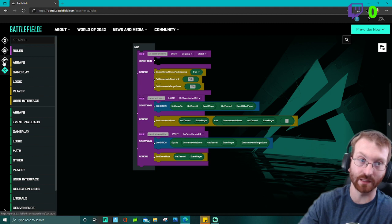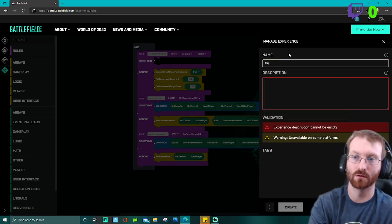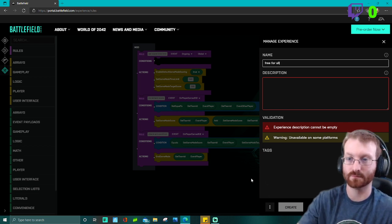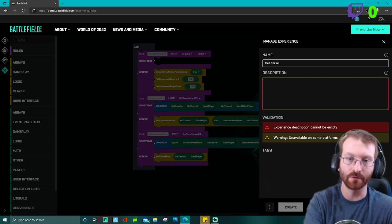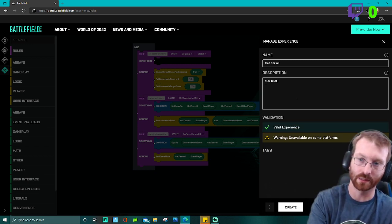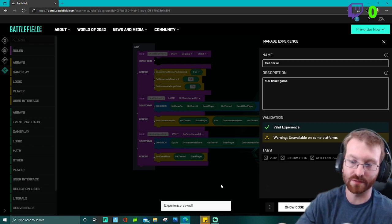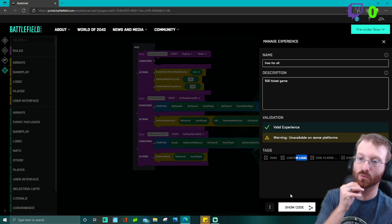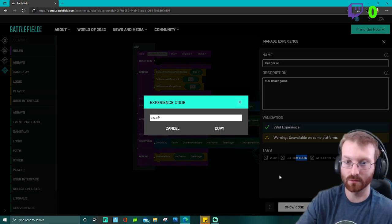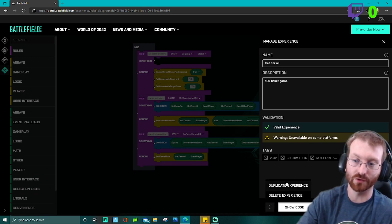Once you get to the end, before the rules editor you can click finish — but since we've made rules, don't hit finish yet. Hit save. We're going to create it — it's a valid experience but not available on all platforms. You can delete tags, but these tags tell people joining Portal servers what your game mode has changed. This code lets you copy and share it, duplicate it, or delete it.